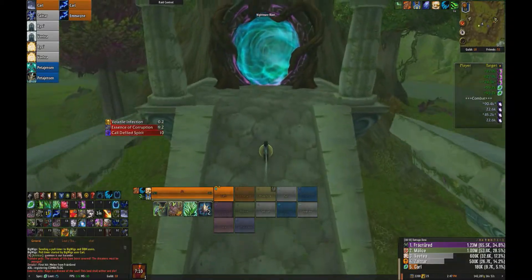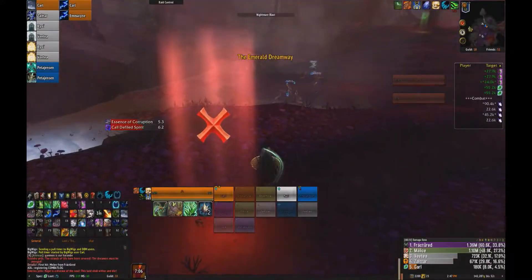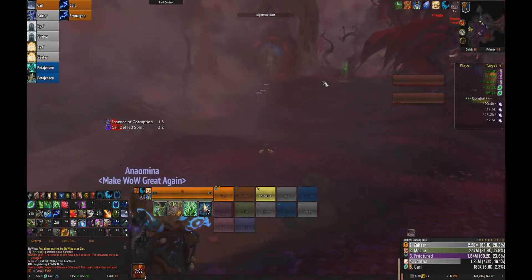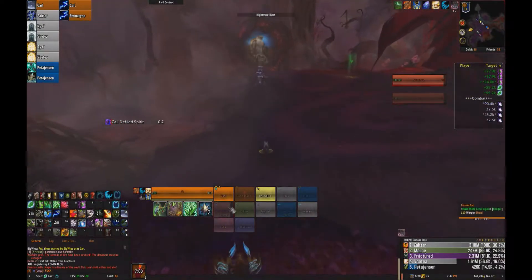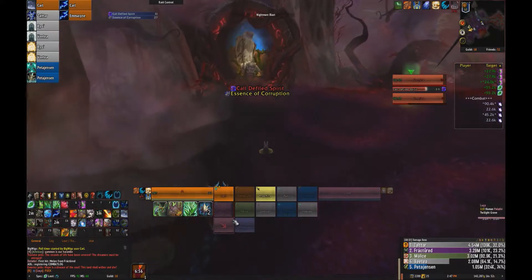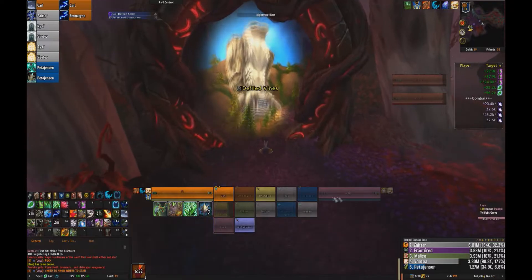What we did for this encounter is we split the group into two, where we had two healers, one tank, and the rest DPS. They would run on their mounts through each portal and get each of the buffs, and then we'd switch over. The second group would then go through each of the portals and get all the buffs, and then we'd kill the boss.